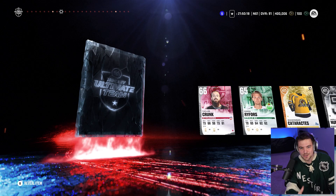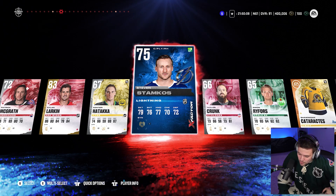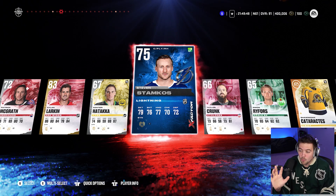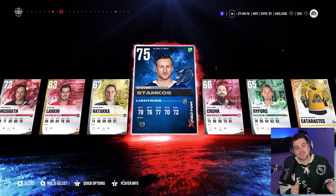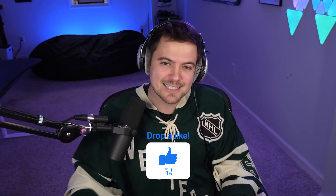Bang. We got a 75 overall Stamkos — the X-Factor Stamkos. Listen, I cannot be mad with that. The thing is, they cost so much to upgrade now that the X-Factor cards aren't as hype as they once were. We have to look at this objectively — I wasn't going to open another pack, I opened one more, and we did get something good. The shootout challenge pack luck is starting to take a turn. It's not the 89 overall All-Star that we wanted, but a 75 overall Stamkos we will certainly take. X-Factor Stamkos — welcome to the lineup. He's tradable as well, so we can sell him. Next shootout challenge, we'll try to keep this luck going. If you guys did enjoy the video, smash that like button, hit the subscribe button — we are on the road to 1 million subscribers. Enjoy the NHL All-Star Game. I'm Nasher, and I'm out. Peace.